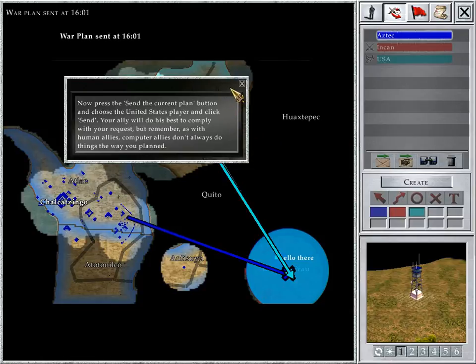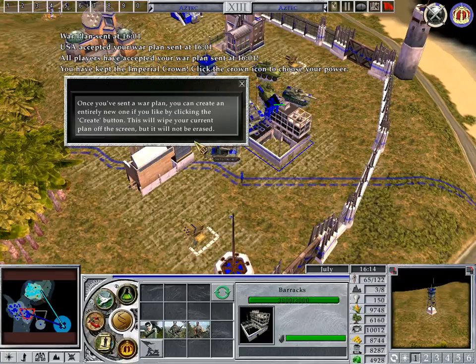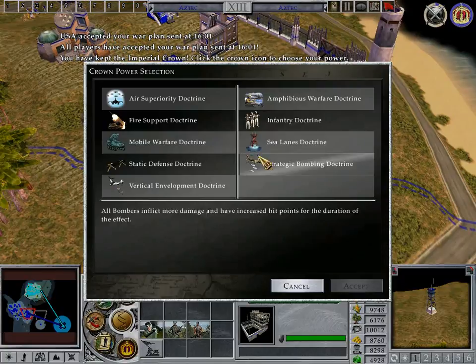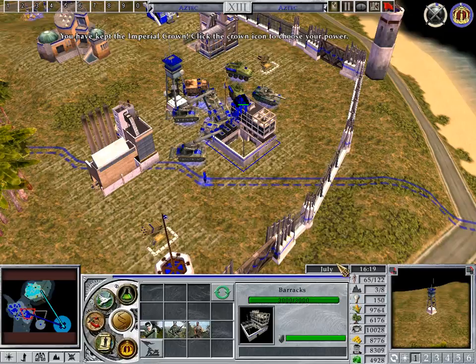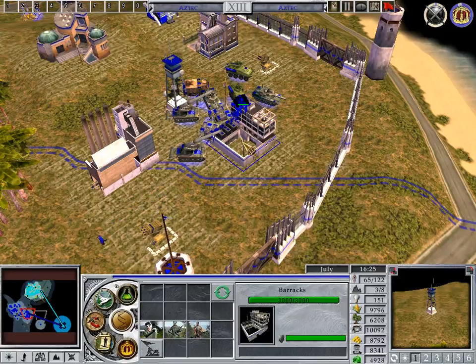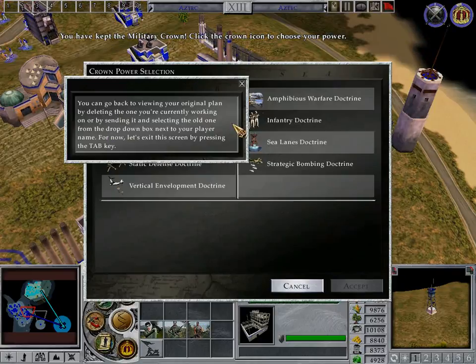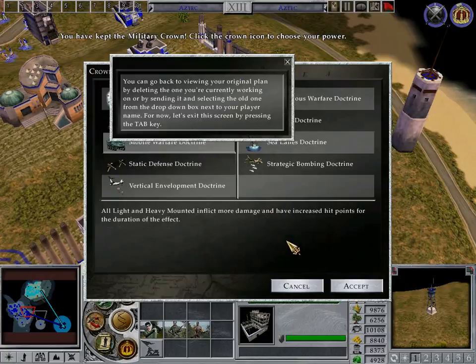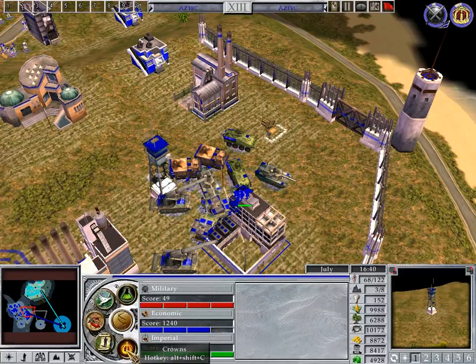Your ally will do his best to comply with your request. But remember, as with human allies, computer allies don't always do things the way you planned. Once you've sent a War Plan, you can create an entirely new one by clicking the Create button. This will wipe your current plan off the screen, but it will not be erased right away. You can get back to viewing your original plan by deleting the one you're currently working on or by sending it and selecting the old one from the drop-down box next to your player name. For now, let's exit this screen by pressing the Tab key.